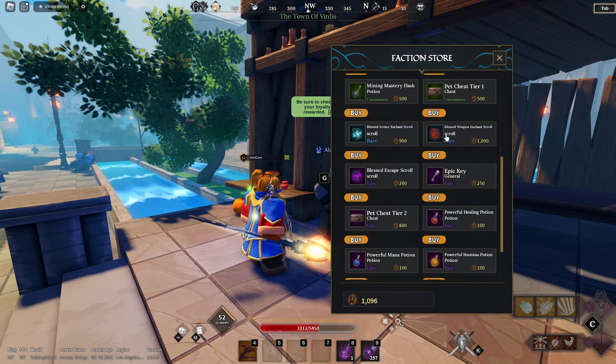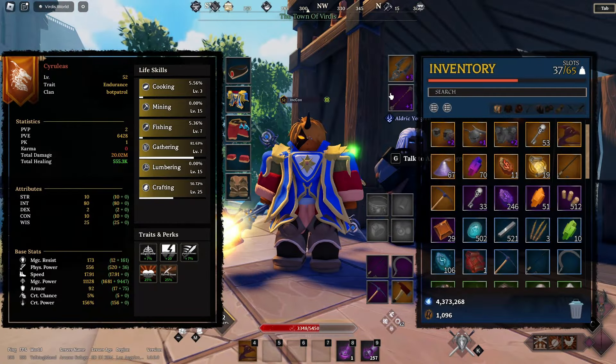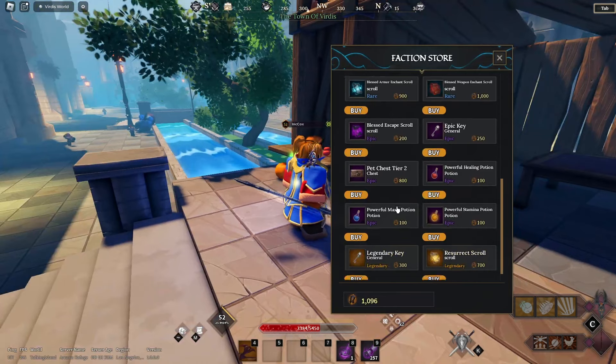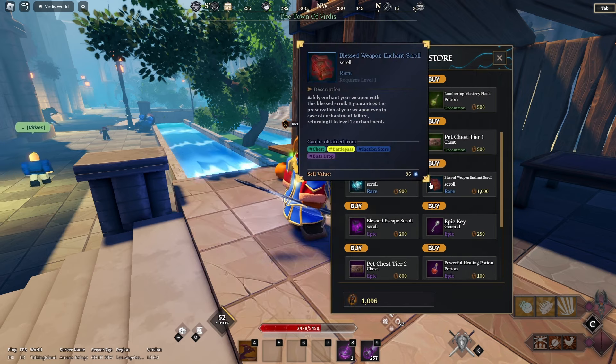These enchants are super valuable — you're going to need a bunch of these later in order to get your gear to plus 10. Please do not buy the pet tier chest too unless you really want one of those, but they're ultimately not worth it. The blessed enchants are worth way more value, especially in game.